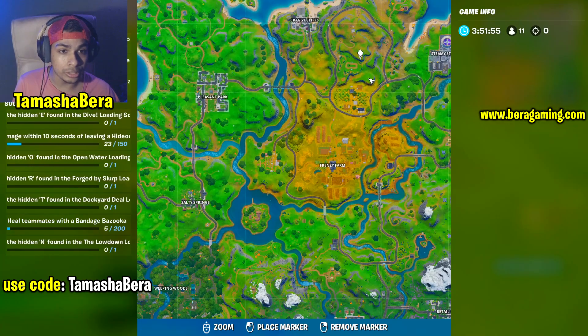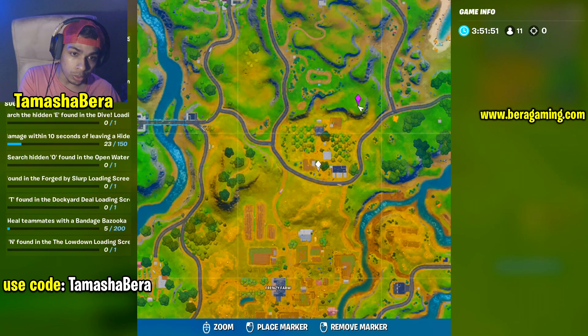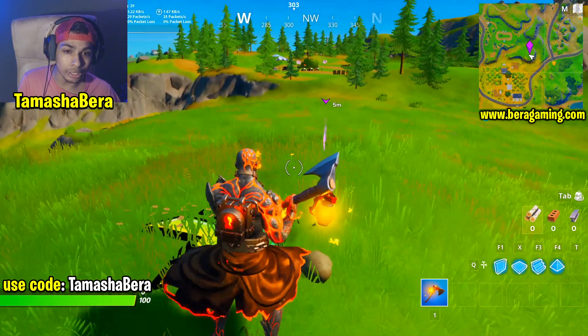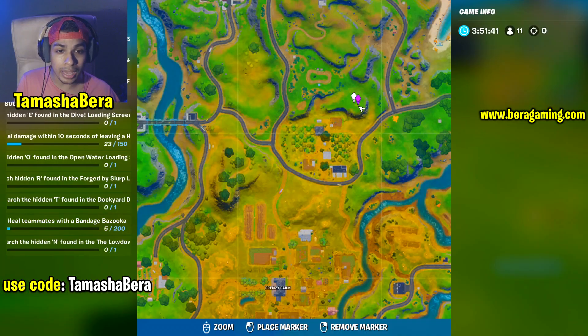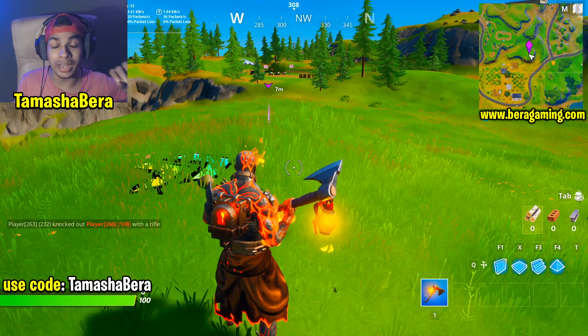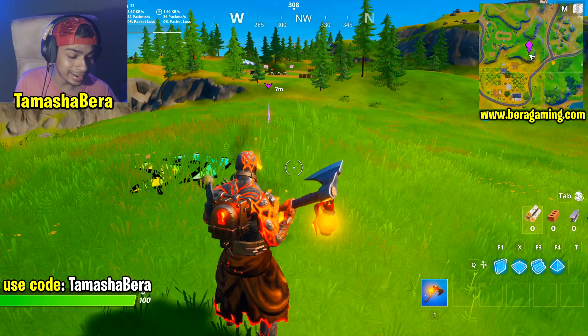Let me show you the mini-map location to be very precise. This is Frenzy Farm, this is the orchard, and the next mountain right here is going to be the exact location of the gnome — super easy and simple. I hope this was helpful. Do visit bearergaming.com if you want to check out more challenges, tutorials, and everything.